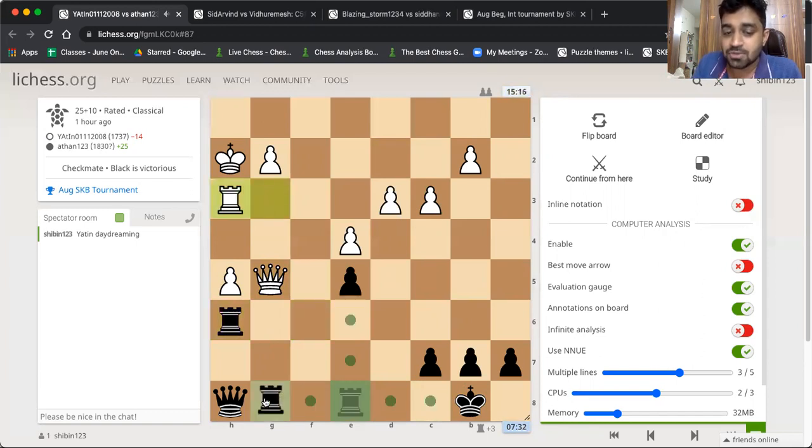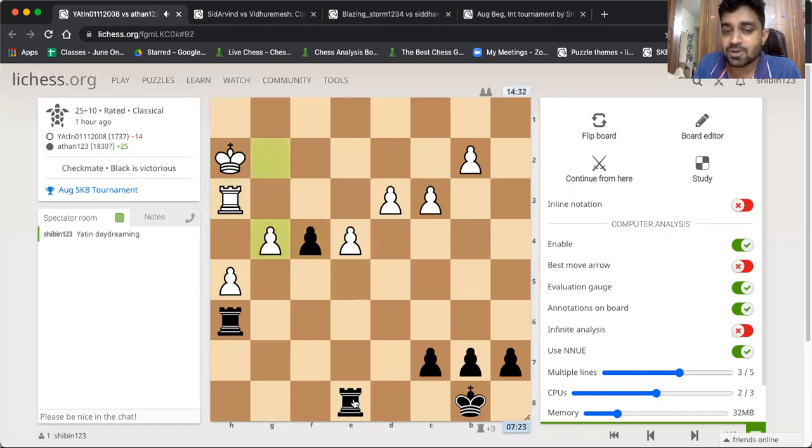I would have loved to see him play rook g8, but he didn't. This would have been perfect. He just goes in a hurry to exchange queens — queen f6, which is fine, and he got the queen exchange. The problem for white is he cannot play g4 — g4 doesn't do anything because pawn to s and. Here Yathin could have played king f4, but he didn't. He didn't want to allow rook g2. King f4 is the best chance because it keeps the pawn.